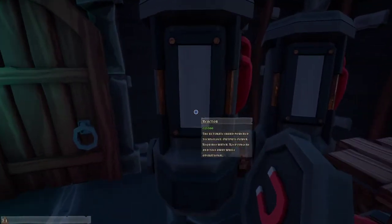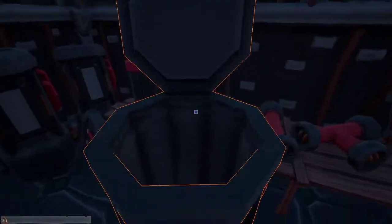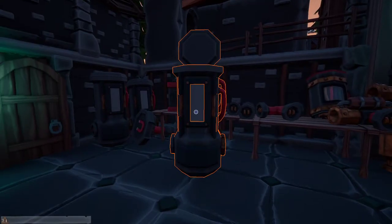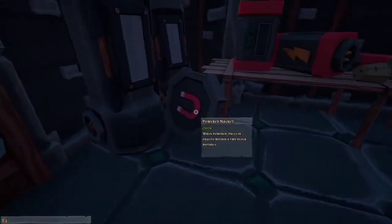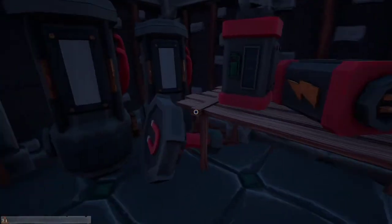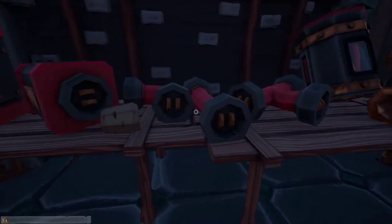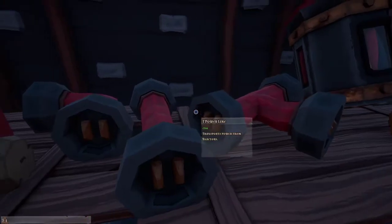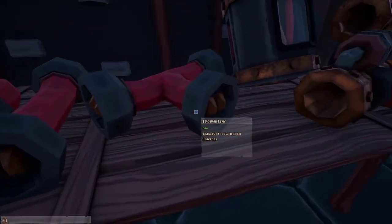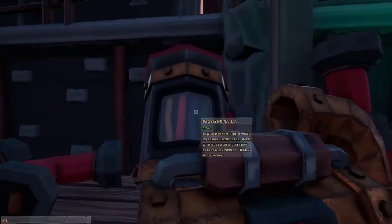It looks like we have a reactor. I wonder if in that reactor we've got to put a shard in there — a shard or a shard bar or something like that — and that creates power. There are also batteries and a powered battery, which I guess is to keep some juice in the line. We've got straight power lines, elbow power lines, and T power lines — so that would be power lines, like the pipe work but with cables. We've also got a powered filter and a powered divider.